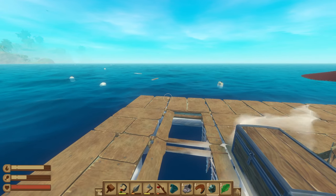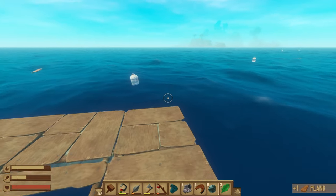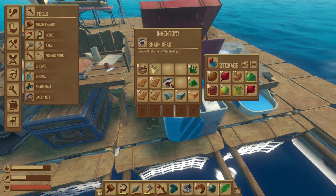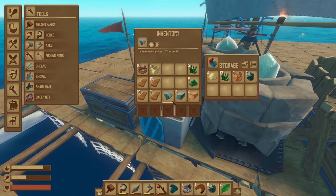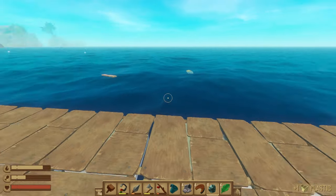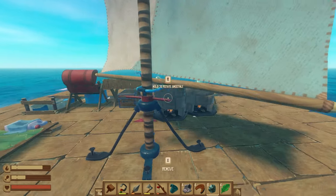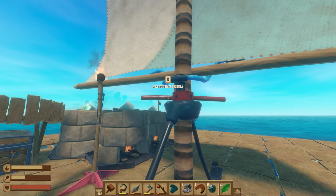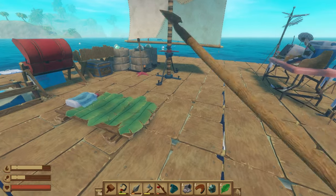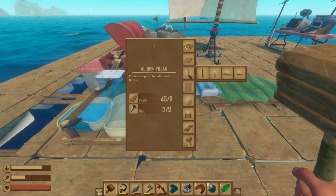It looks like we are headed directly toward a pretty big island. I don't think we need to really stop there - most of our priority today is going to be collecting wood so that we can be building up the raft. That won't really be helped by stopping at an island, so we may need to adjust course just a little bit to dodge it. But we will need to pretty soon start planning out our second floor.